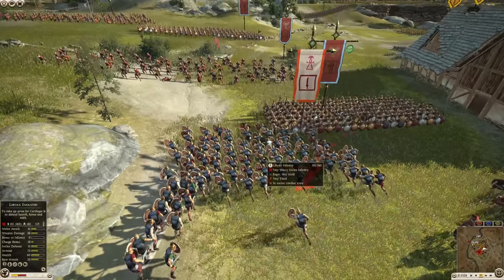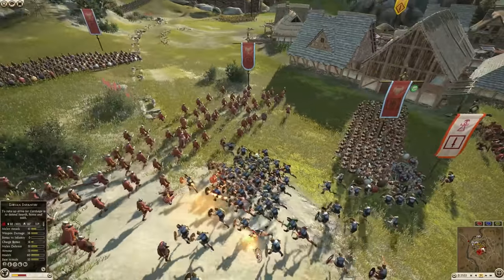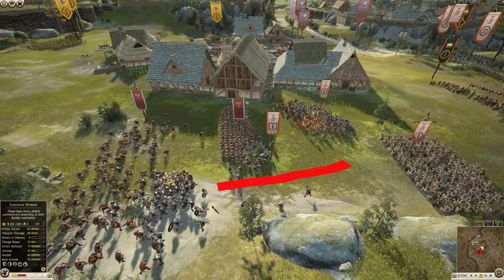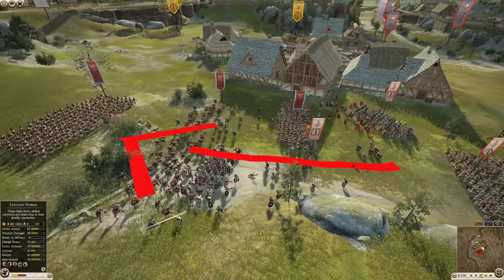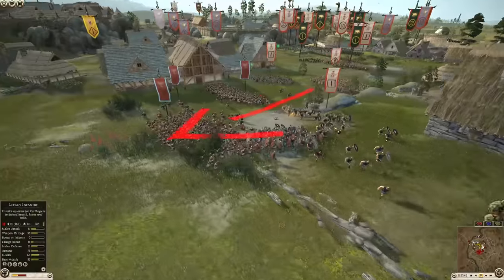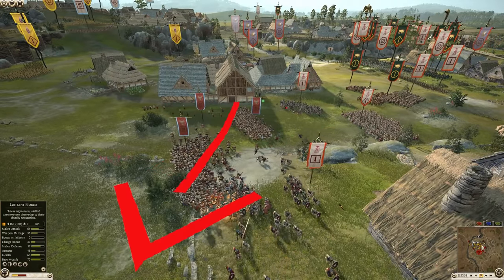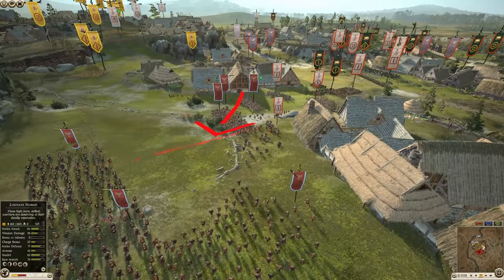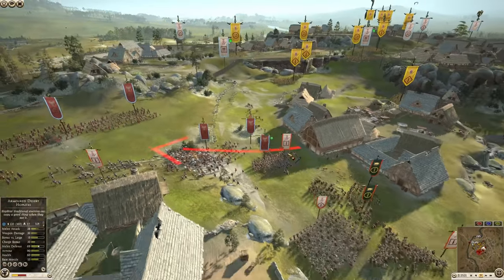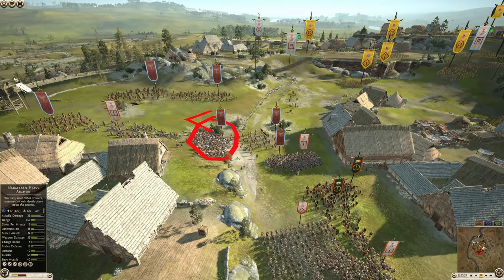What I would do here: I would have formed a column right here and pushed forward. Another unit of hoplites is going in — this is a good push by Carthage. By doing that you're extending the defense. There's a hole in the line and you've got to cover that hole. Nabatea did not do a good job there, but I don't think it's a huge deal — he is harassing the archers, which is actually pretty big.